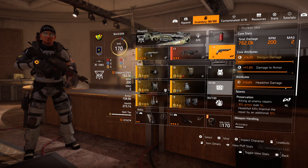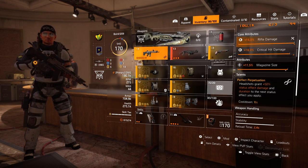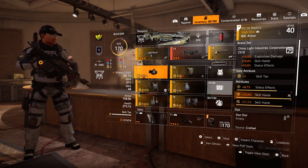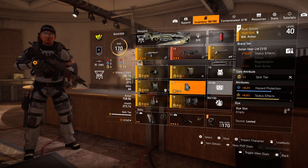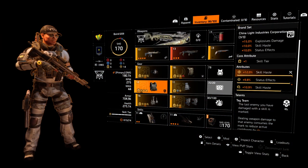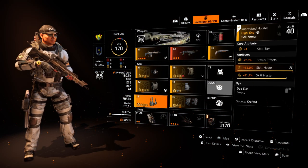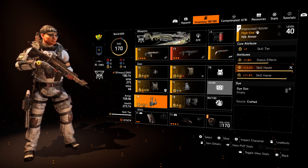The third weapon doesn't really matter — I had it for high shotgun damage in case enemies got close, but with Sweet Dreams I think it's fine. For the build I have three China Light pieces, one Hannah Yu, and one Golan, and I can explain why I chose these brand sets.